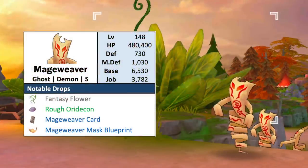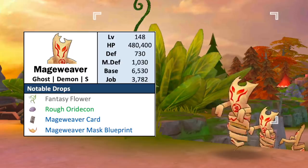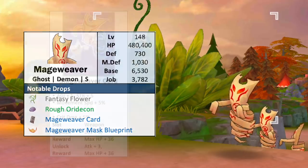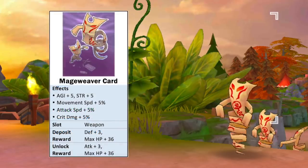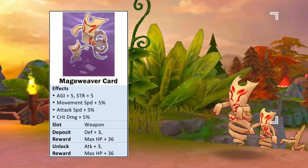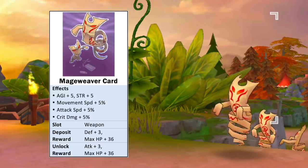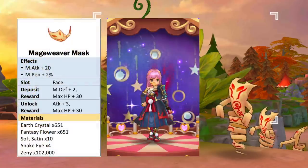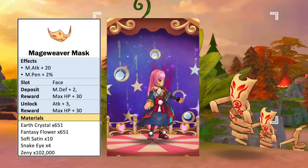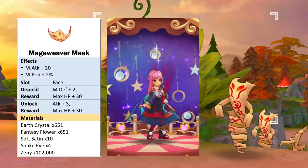Next we have the level 148 Mage Weaver, which is of ghost element, demon race, and medium size. The usual material drops are Fantasy Flower and Rough Oridecon. Its card is a weapon card which gives plus 5 AGI, plus 5 STR, plus 5% movement speed, plus 5% attack speed, and plus 5% crit damage. It has a plus 3 attack unlock reward. As for the headwear blueprint it drops, we have the Mage Weaver Mask face item which grants plus 20 magic attack and 2% MPEN. Unlocking this headwear gives plus 3 attack.